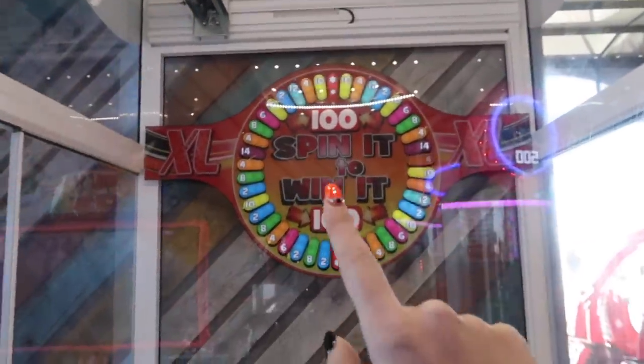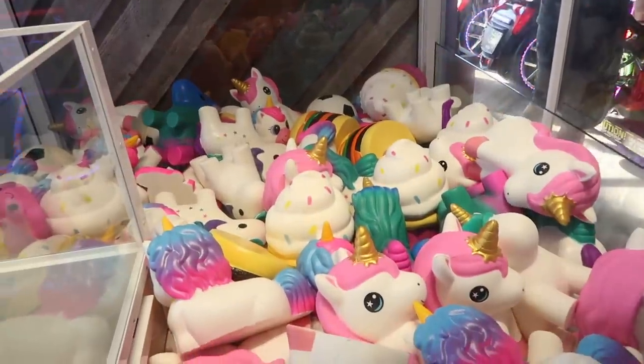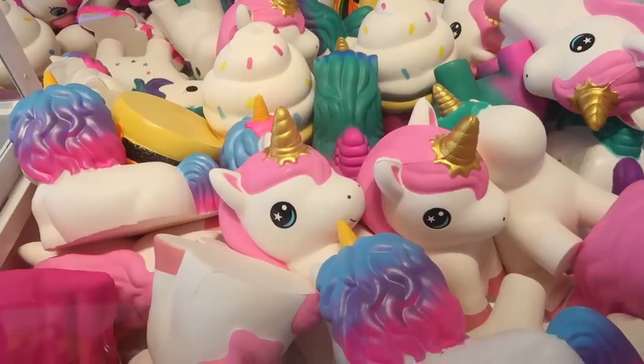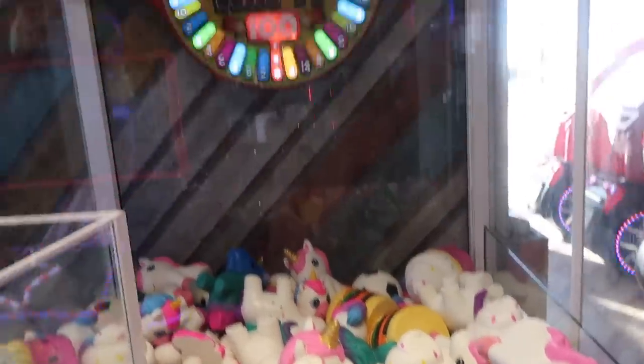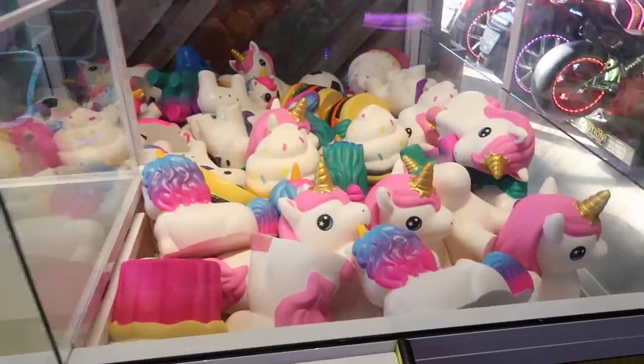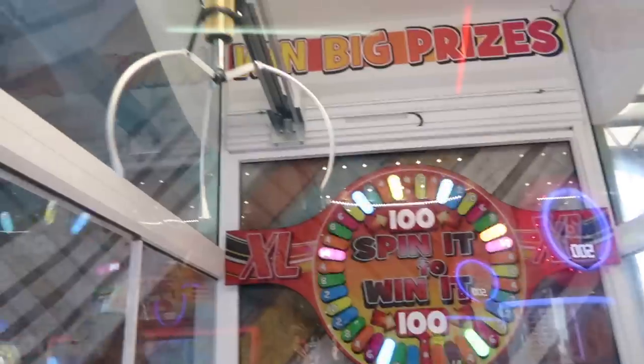Guys, I found this insane huge claw machine — it's super weird because there's a wheel inside of it and there are gigantic squishies in here. Look at the size of these squishies! This claw machine is literally filled with gigantic squishies, so of course we're gonna try it. Let's see if we can spin it, win it, and get a huge gigantic squishy unicorn.